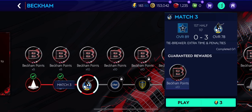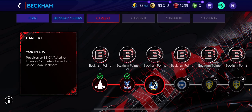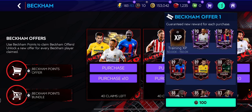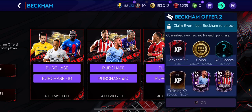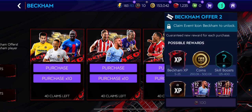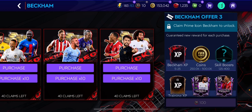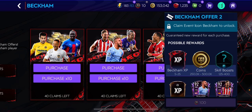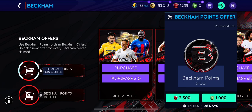You earn Beckham points — for example it says you've earned 10 Beckham points. Go to Beckham Offers, and for each offer you need 100 of them. You need to claim an Icon Beckham to purchase this, and you need a Prime Icon to purchase this pack. It costs 2500 gems to get 100 Beckham points.